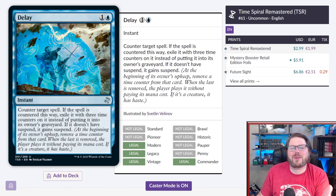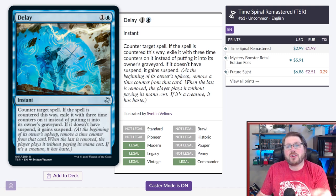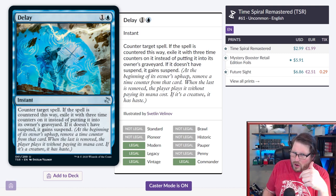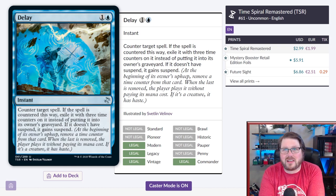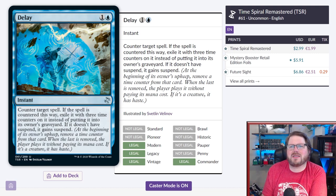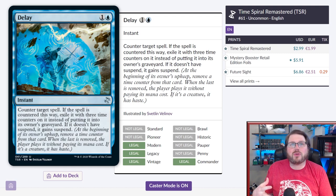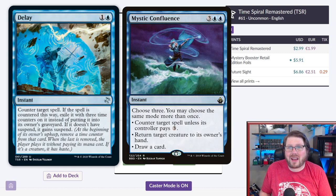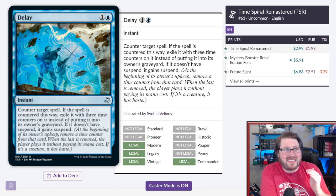Speaking of putting things on layaway, let's put your spell on layaway with Delay — one blue for an instant. Counter target spell; if the spell is countered this way, exile it with three time counters on it and it gains suspend. You're going to get your spell — just not right now. Delay is not as powerful as a traditional counterspell, but as you go down the counter hierarchy list, I think a lot of people are playing counterspells that are worse than Delay. Countering spells at as little mana as possible is really critical.